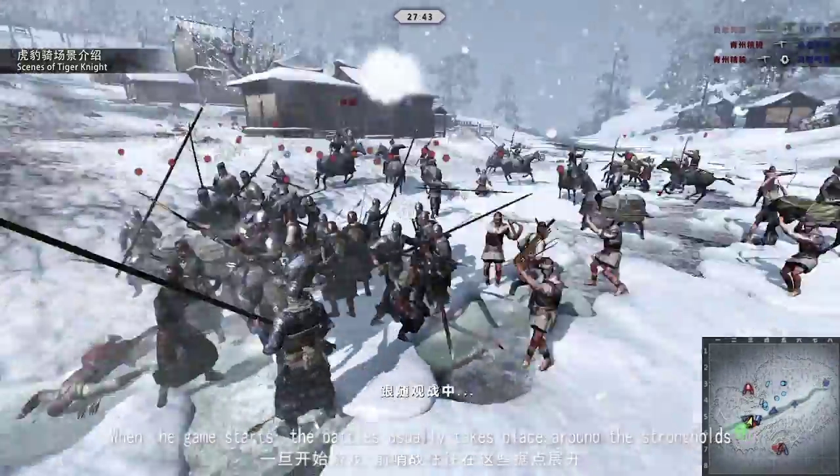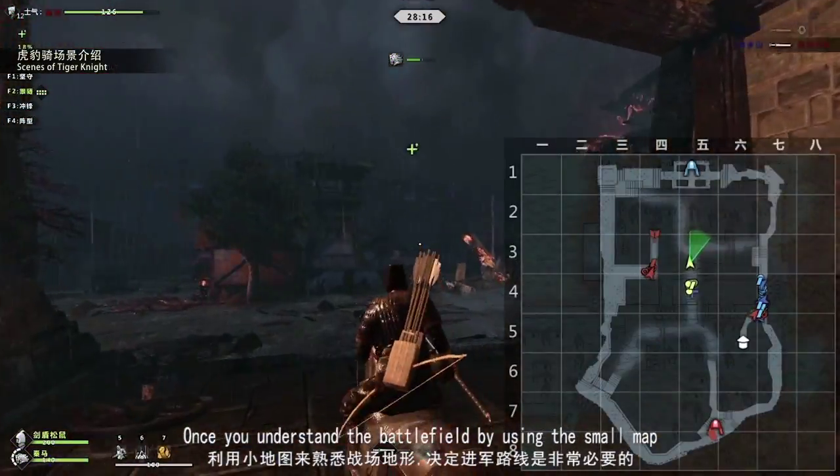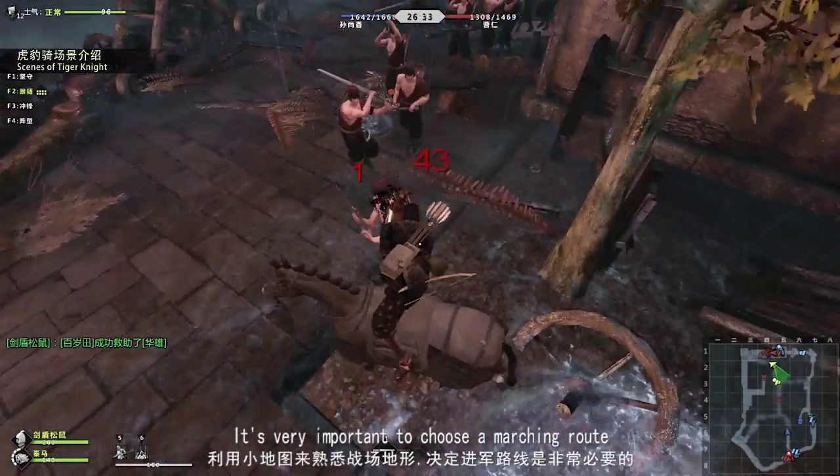When the game starts, battles usually take place around the strongholds. Once you understand the battlefield by using the small map, it is very important to choose a marching route.